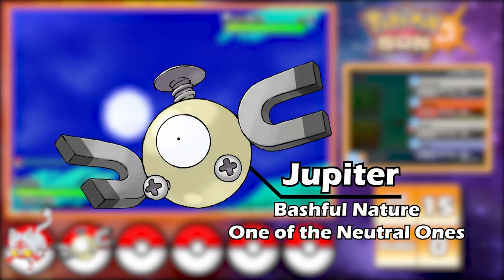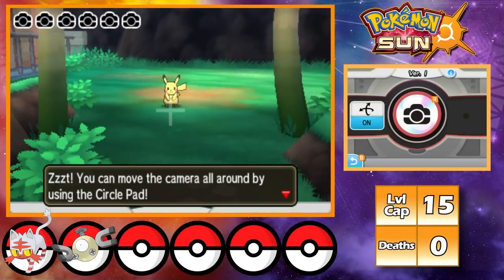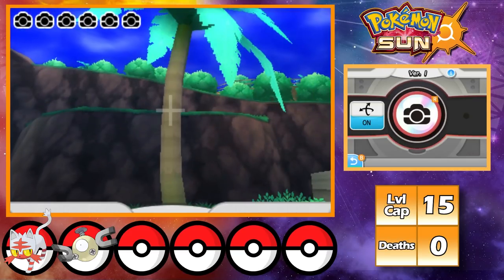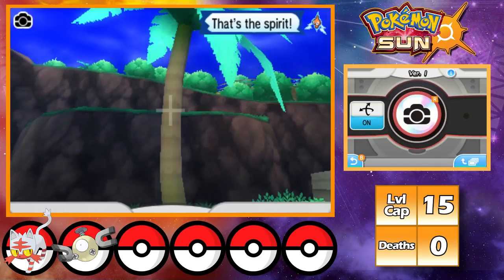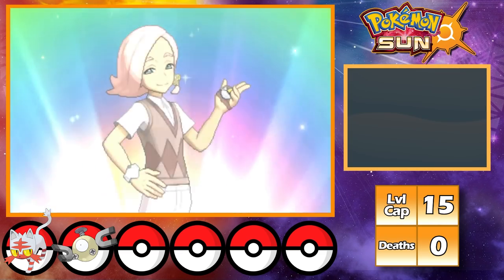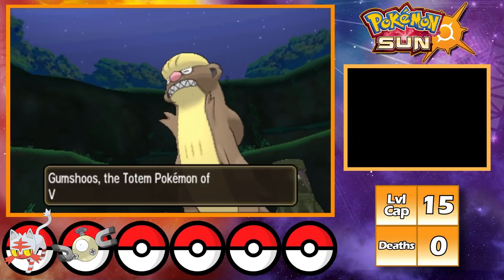I name Magnemite Jupiter, then after finishing off all the trainers in the trainer school, I leave to go to the next city. In the city I become a professional photographer and take a picture of this palm tree like 6 times, then I move on to fight Captain Ilima. This fight goes really smoothly as I set up Workup right in the beginning, so not really much of an issue. There's not a lot between here and the first trial, so I just go fight that.